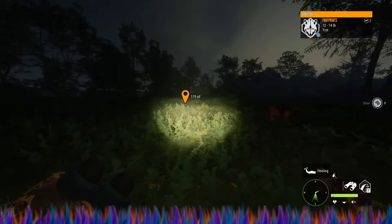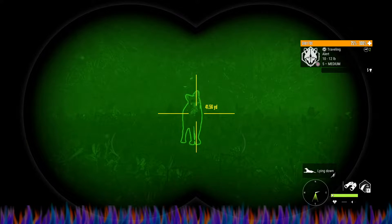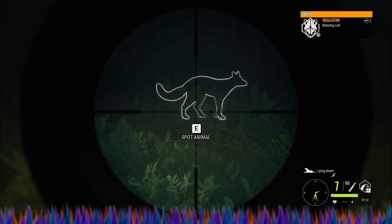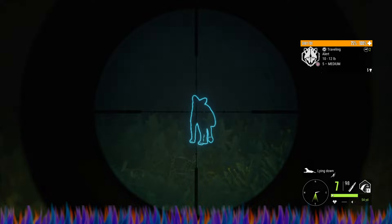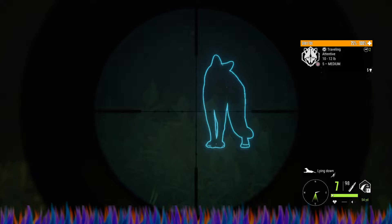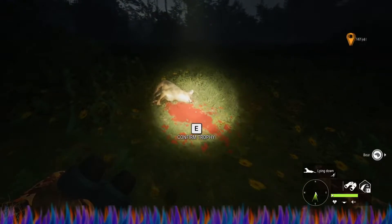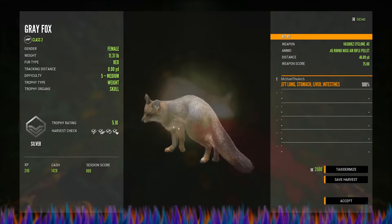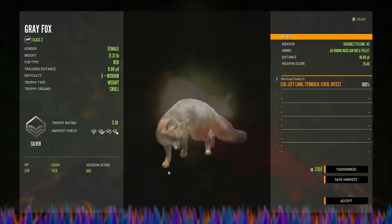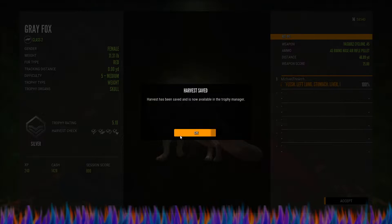Yes! Just found him. Okay, that is just a medium female. If she turns back around I'm going to go ahead and try to pop her. Here's our pretty little female gray fox — that was a great shot. She is a red fur variant and she is a silver as well, so I'm gonna put her in the saved harvest for now.